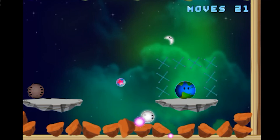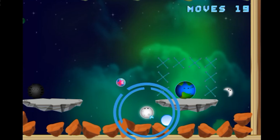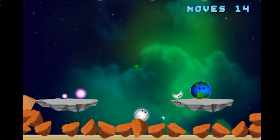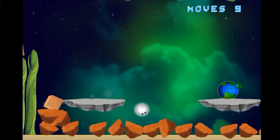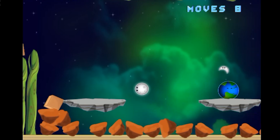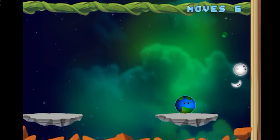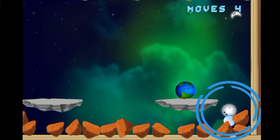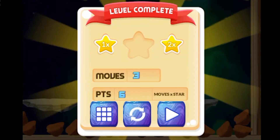It doesn't say when the path opens either — like, should I collect more stars or explode more thingamajigs? It doesn't explain that. I also can't jump sometimes. Are those rotation things supposed to do something? I don't know.